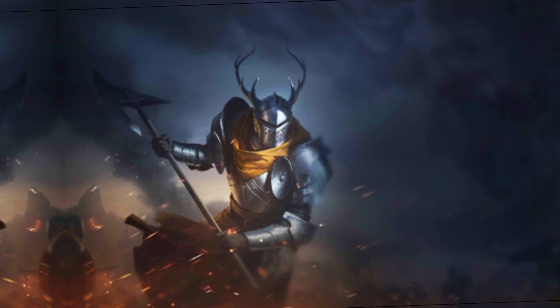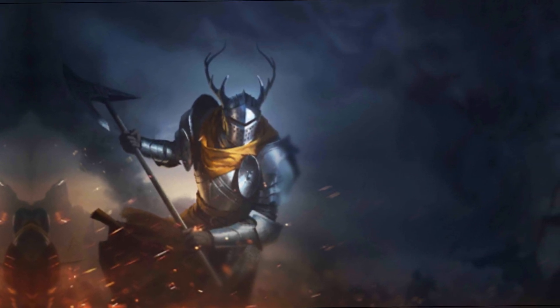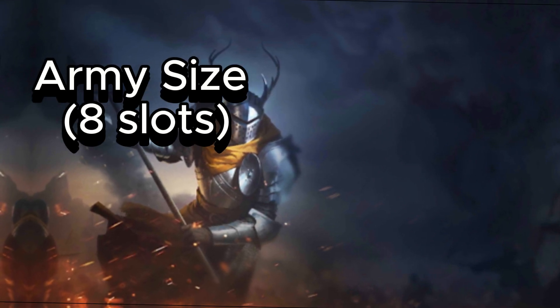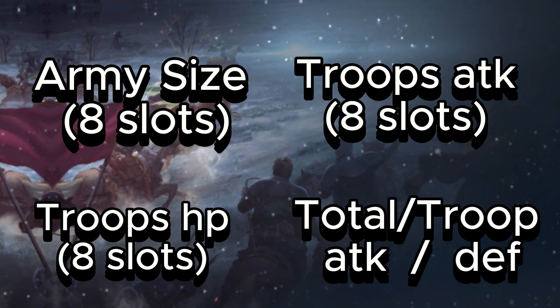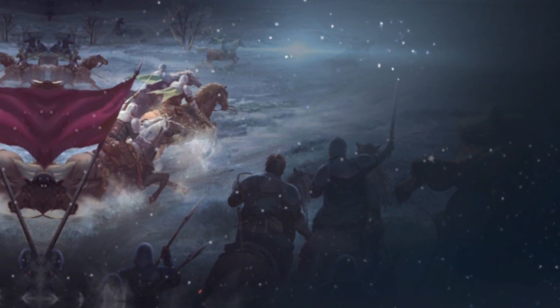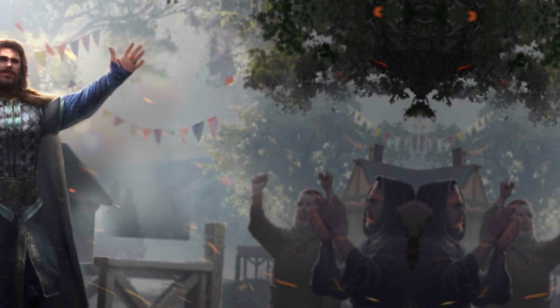Starting with your main combat build — assuming you have one lineup with one single troop type — for any offensive build or supporting role you would want army size on all your slots. The next stats to roll for are the troop's attack and health stats, then it's a choice between total attack or your troop type's defense. Generally it is best to go for your troop's defense stats, especially if that's your main line.